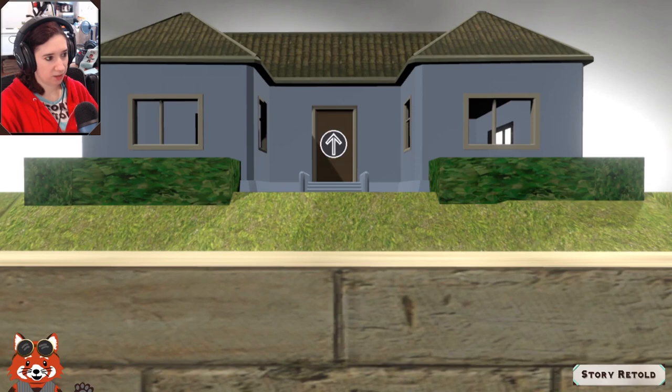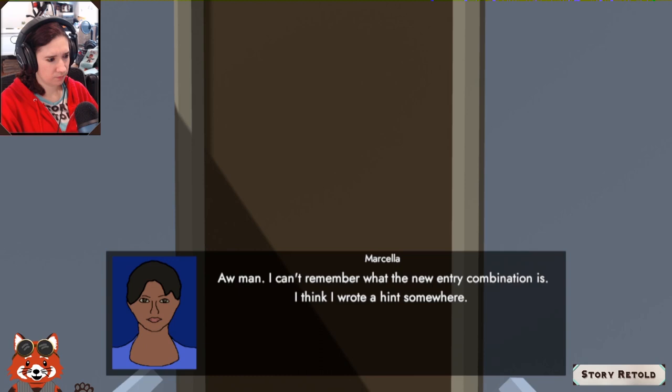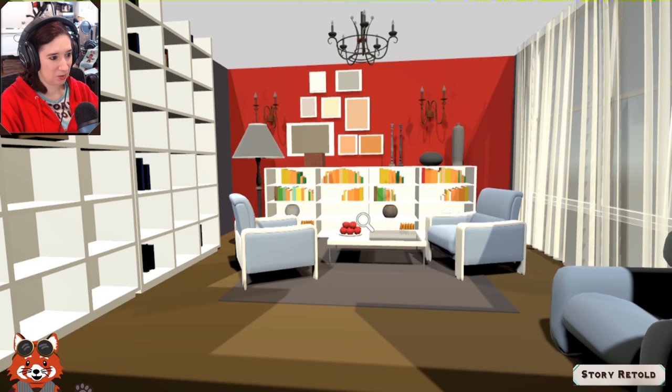Moving on — there's a wall with a combination lock. Can't remember the new entry combination, but noted that star equals seven and the circle equals eight from earlier. Moving through: two, three, four, six. This is a cool-looking place — want to look at the books.